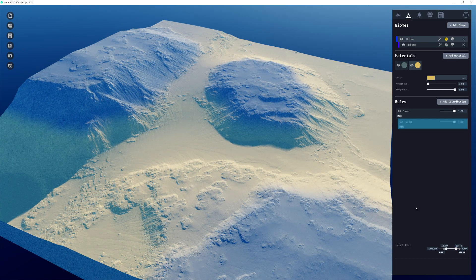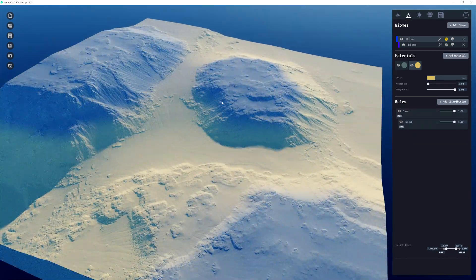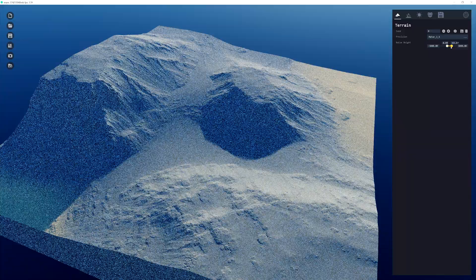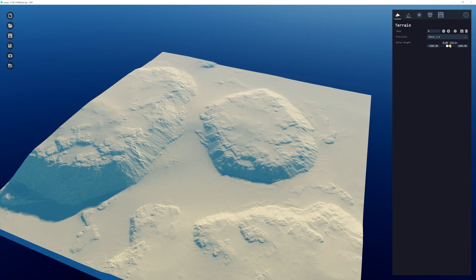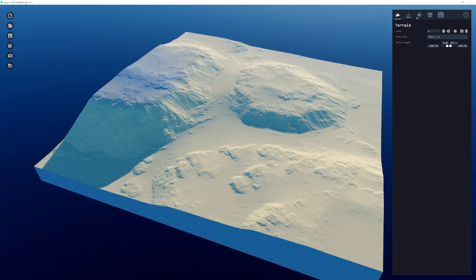I've gone ahead and changed a few colors and added a new tan color. I want to change the height range of this, but for now the height range only goes so far. We can change that by going back to the terrain tab and decreasing or increasing the noise height for full coverage — let's decrease the noise height a bit so that the texture color covers most of the terrain.